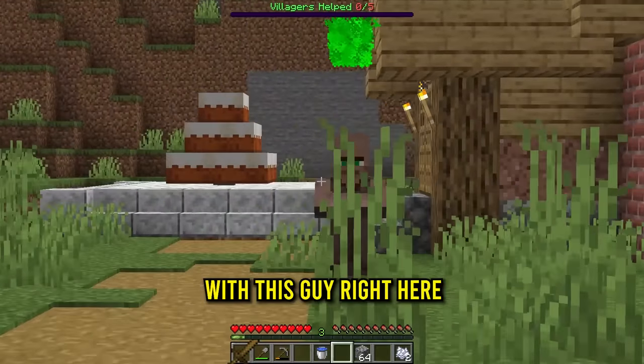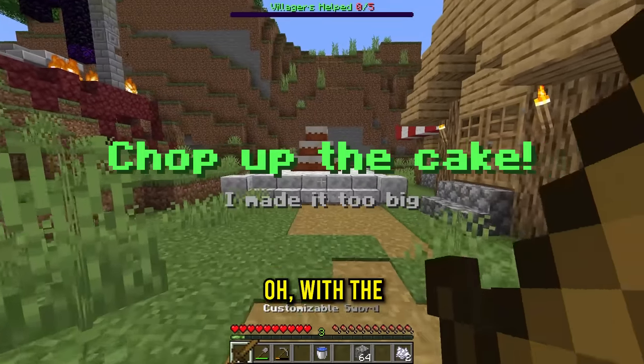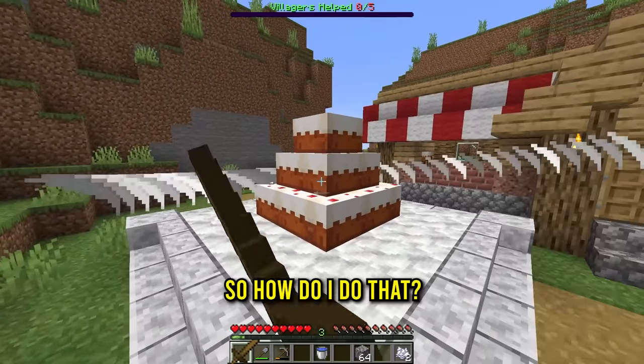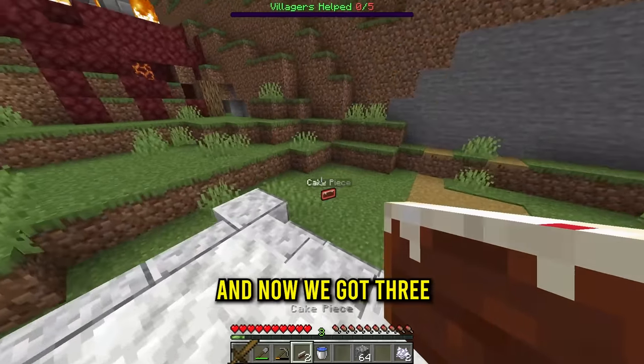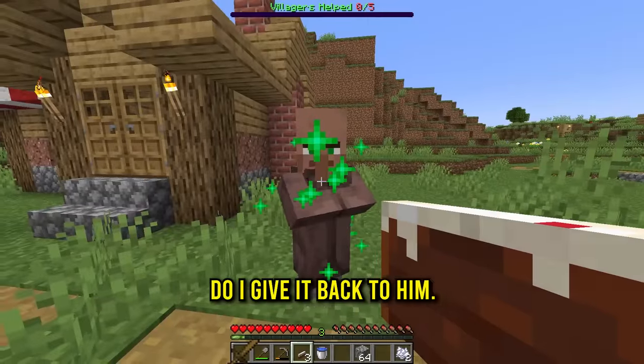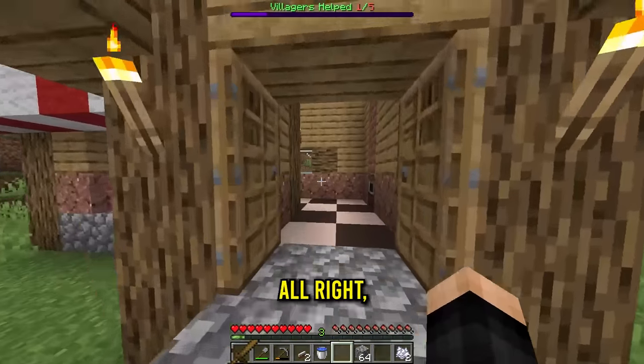We'll start the villager trials with this guy with the little cake. I need to chop up the cake with the customized sword — I made it too big. I got a cake piece, then another one. There goes the cake and now we've got three cake pieces. I give them back to him and he's happy. I can even eat the cake piece, which feels cursed.